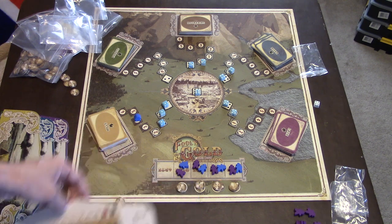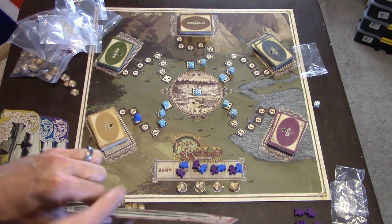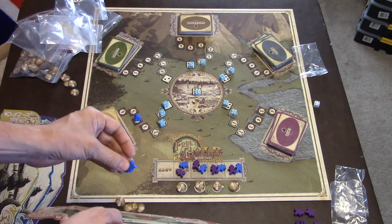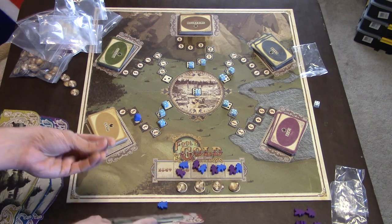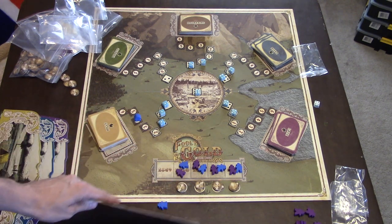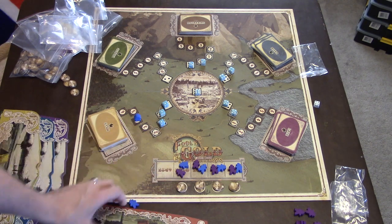As another action, you can take one of your cowboy meeples and place it in front of your player shield where your money is being kept. When you do that, you can take all your money back and put it behind your player shield to use again. But of course that meeple is out of play because now it's in front of your player shield.